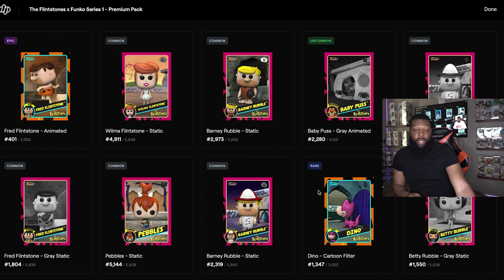So that was my pack run — not bad. I got three epics if I'm not mistaken, one legendary which is dope, and a lot more cards to collect to complete that royalty set. We got Wilma — come on baby! What did y'all get? Let me know in the comments.